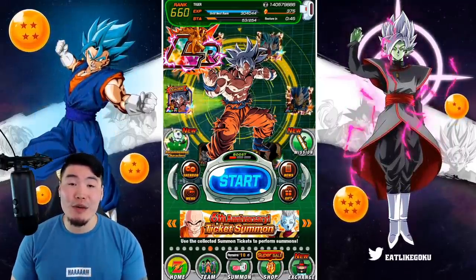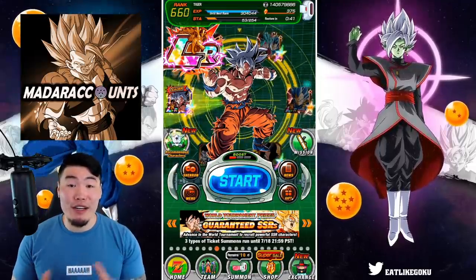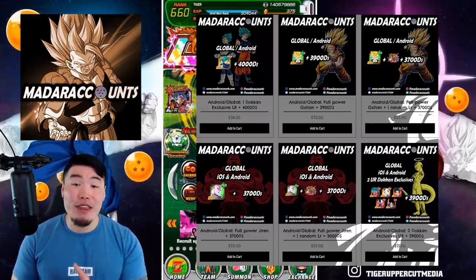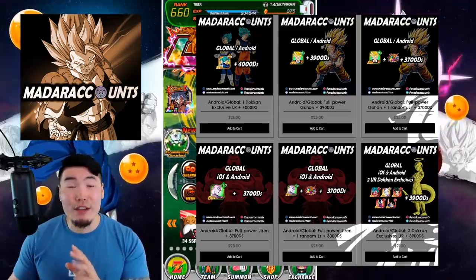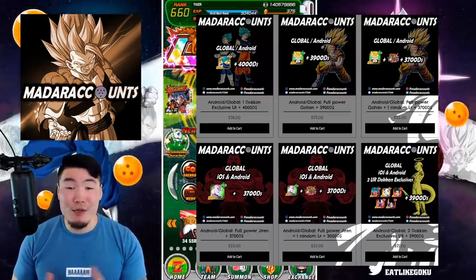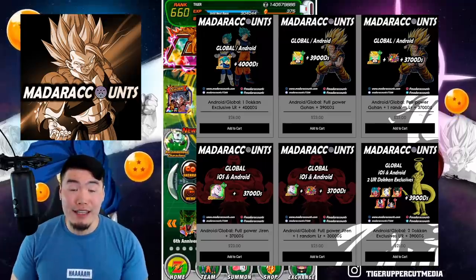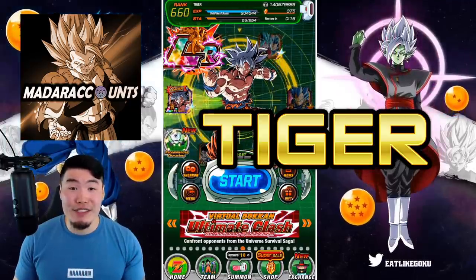Now before we get into the summons, I do want to give a quick shoutout to the sponsor of today's video, Madura Accounts. They are an online store for stacked global and JP token accounts, with thousands of stones and some really good units for fairly reasonable prices. So if that sounds like something you would be interested in, then definitely check out their website in my description down below. And if you see something you like, you can use my discount code, TIGER, for 20% off your entire purchase.